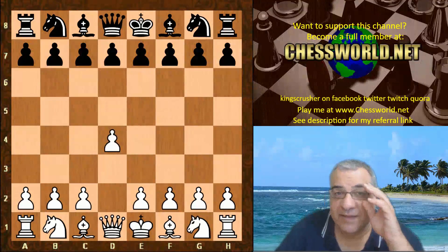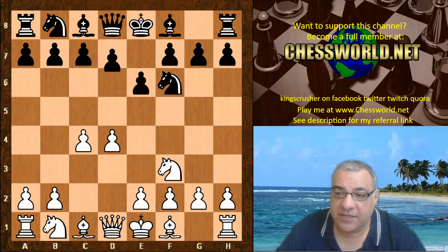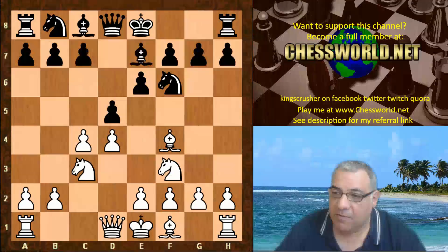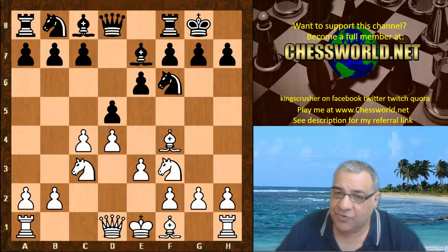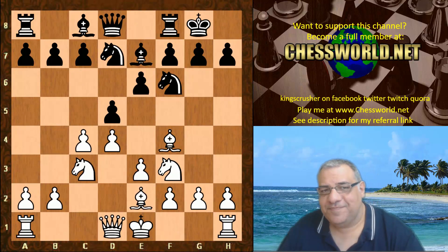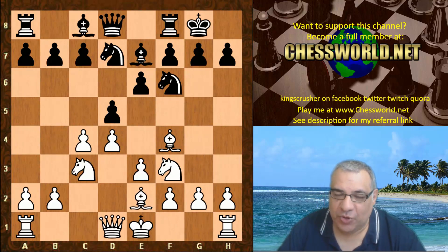d4 from Leela, we have Nf6, c4, e6, Nf3, d5, Nc3, Bishop e7 — so Queen's Gambit Declined territory. Bf4, black castles, e3 — pretty standard stuff so far, classical looking — Bishop e2.